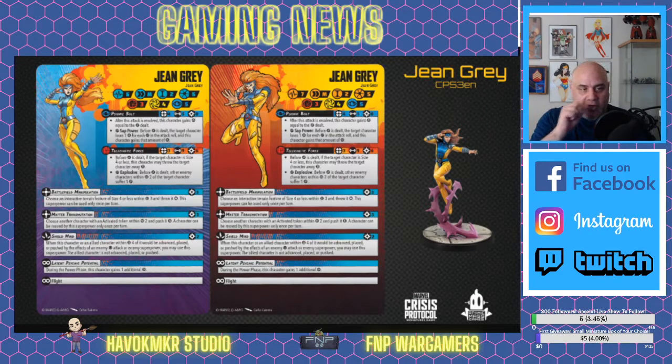Her first superpower is Battlefield Manipulation: choose an interactive terrain feature of size four or less within range three and throw it medium range. The superpower can only be used once per turn. She's fairly certain to be an omega-level mutant like Iceman and Storm, and being able to pick up a size-four building and toss it medium range is impressive — somebody's going to take that damage to the face. It only costs three power.